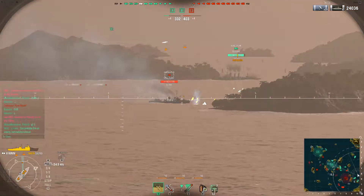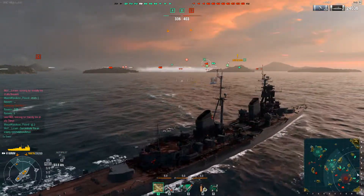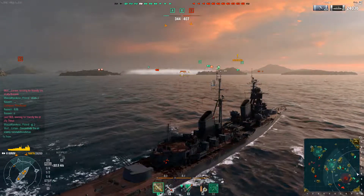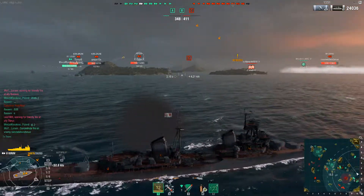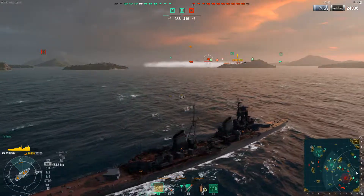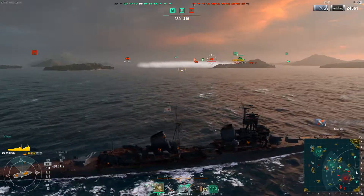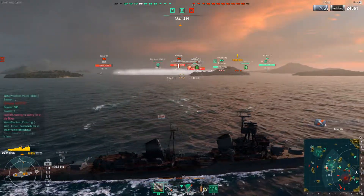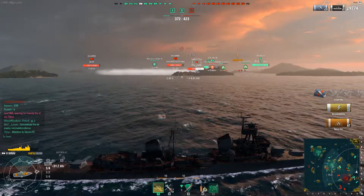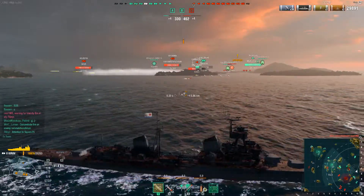Here come torpedoes from that Kamikaze. I start focusing fire on it; he drops torpedoes not in my direction, so I set course to avoid them and try to take him down. This ship isn't particularly good at destroying destroyers — destroyers have low armor and few hit points so the shells usually over-penetrate. If you use HE instead, it should do some damage.